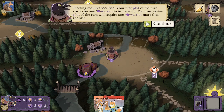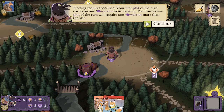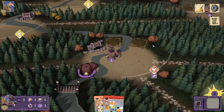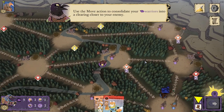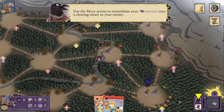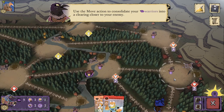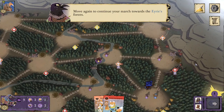Plotting requires sacrifice. Your first plot of the turn costs you one warrior in its clearing; each successive plot of the turn will require one warrior more than the last. There goes our Corvid Warrior. Now we can use the move action to consolidate our Corvid Warriors into a clearing closer to our enemy. We'll just move that one into this clearing, so we now have two Corvids right outside Eerie territory.